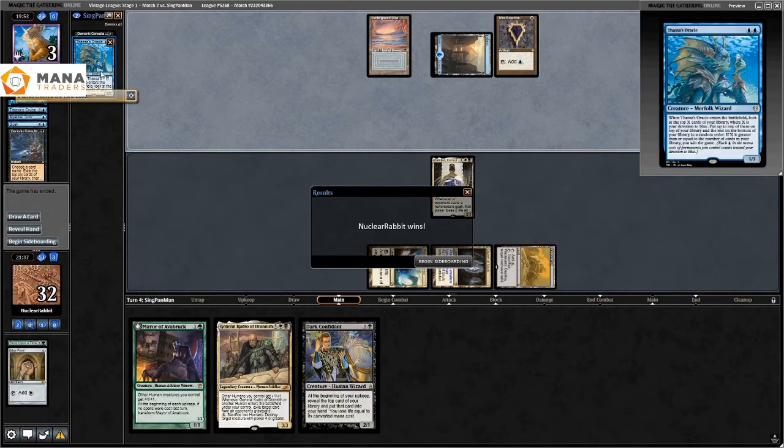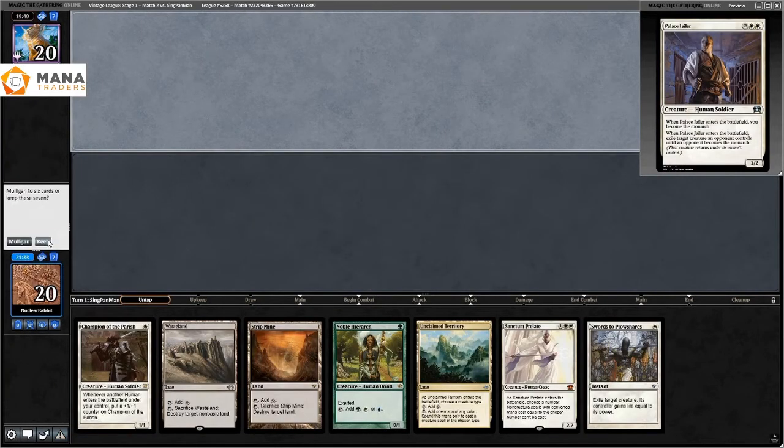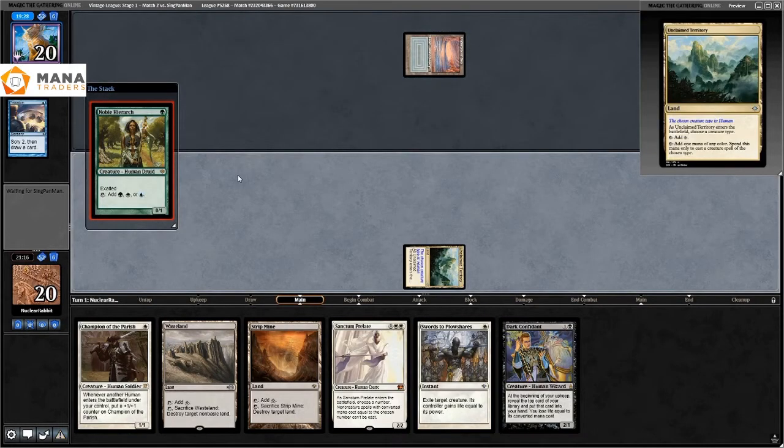Demonic Consultation: you name a card, exile the top six cards of your library, then reveal cards until you hit the named card. They name Thassa's Oracle hoping to mice me out by having not enough cards in their deck to win with the trigger — and they whiff and die. Game three: Strip Mine, Unclaimed Territory, and Wasteland — they Preordain again, like everybody's on Preordain in this format.